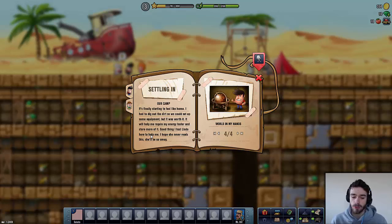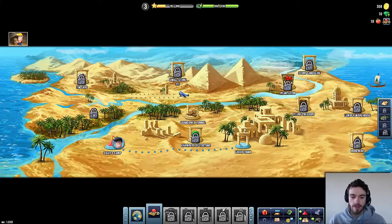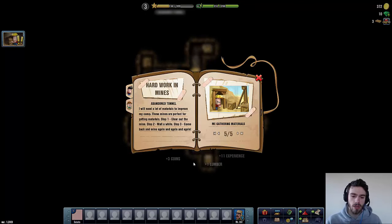Once again talking to the professor: 'Lumber is one of the most important building materials. We will need lots of it to expand and improve our camp. Now go and find some planks.' So basically now we'll be going to the abandoned tunnel — I think this is a resource site. As you can see there are planks scattered around, and once we've dug out this entire area the lumber will replenish. So let's dig out another plank — I think we need three planks because we'll use those planks to build a barrel. The diary says: 'These mines are perfect for getting materials. Step one: clear out the mine. Step two: wait a while. Step three: come back and mine again and again and again.'